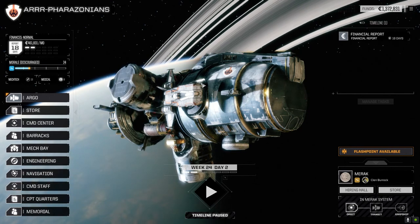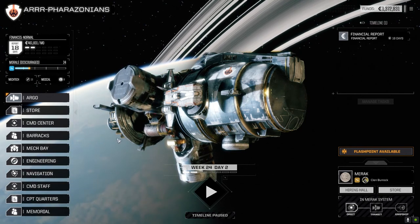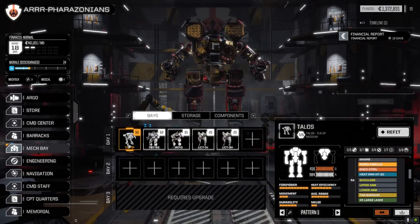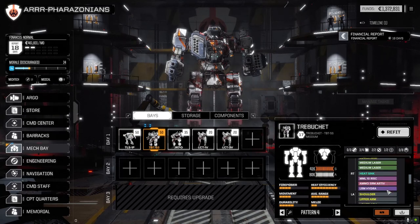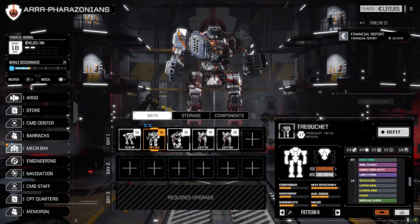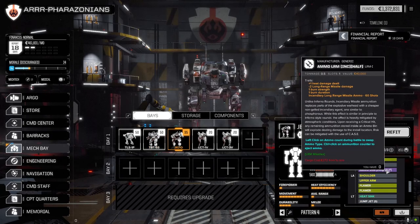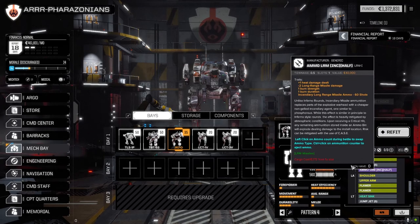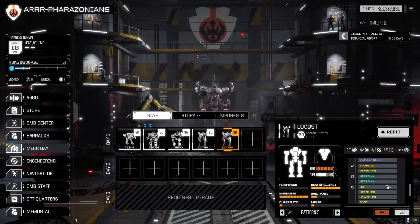Welcome back everybody, got something special today. Let's have a look at the mech bay first. We've done a couple of minor modifications: the Talos ended up getting the tracker sensors we picked up before the Trebuchet. We put the hydra ammo in and placed the swarm ammo we had, so we can use the hydra ammo now. The Jenner - I took out the deadfire ammo and replaced it with a half ton of LRM incendiary ammo.